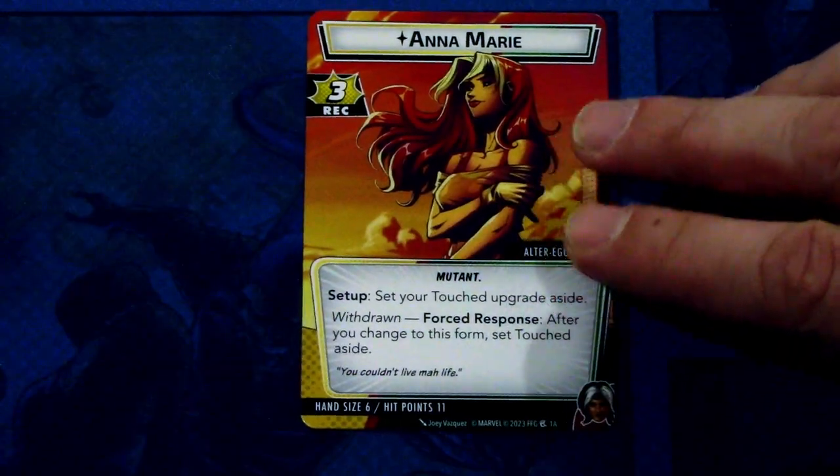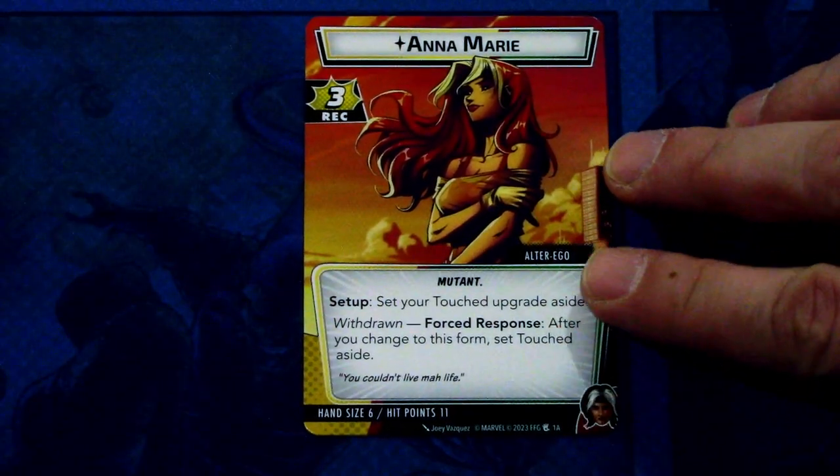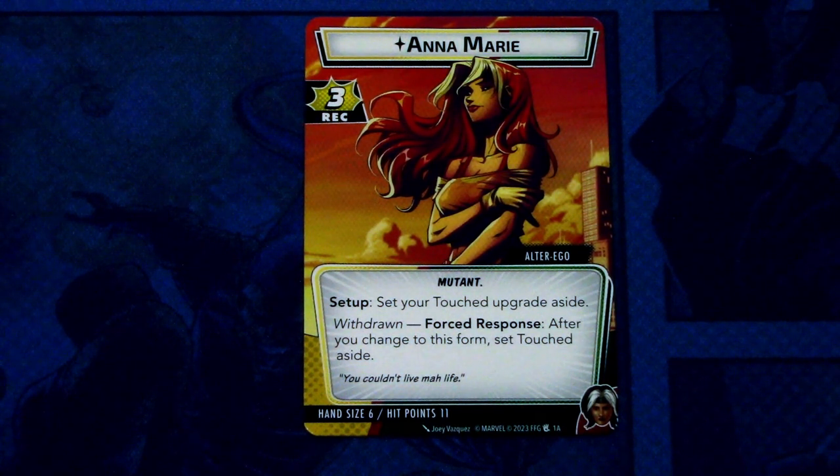First off we have the alter ego side of Rogue, Anna Marie. Anna Marie has three recovery, the mutant trait, and a setup ability: set your Touch upgrade aside. There's also a withdrawn forced response — after you change to this form, set the Touch aside. Rogue has stats of six and eleven hit points. We have to see what the Touch card does, but we'll go into that in a moment.